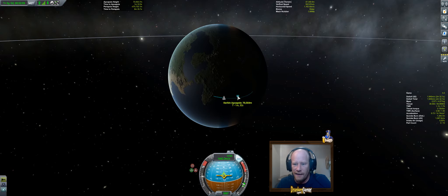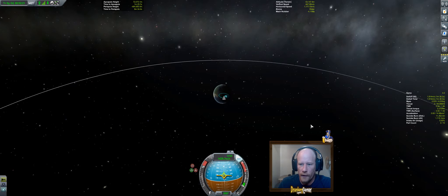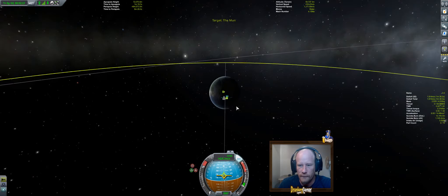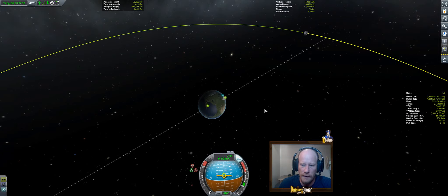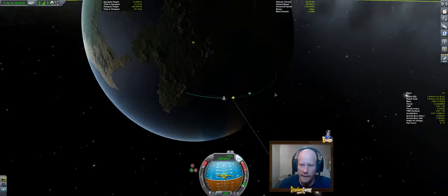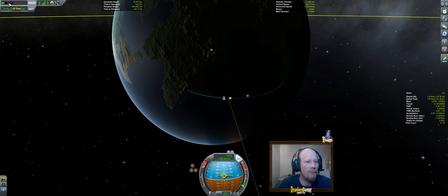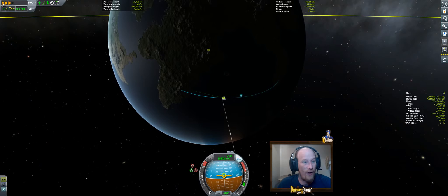Same thing as before — we need that basic orbit. This one we're going to do slightly different. We're at 72,000 — we're going to cut our throttle and float up. Now while you're floating up here, we're going to scroll way back and target the moon. Set the moon as your target. The moon is 11,400,000 meters away. Let's zoom back in and time compress — you don't want to go past apoapsis.